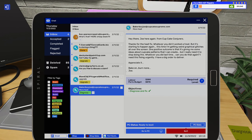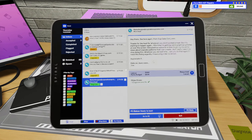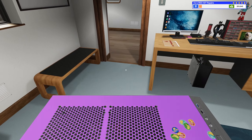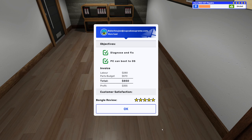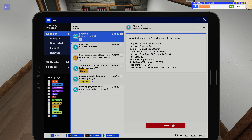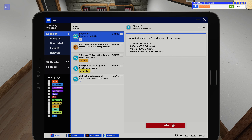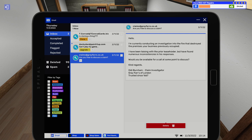Turn in the jobs — got a decent amount of experience on our road to level 10. This is a pretty long video so we may have to save level 10 for next time. Oh — and there's a story update: someone is conducting an investigation into the fire that destroyed the premises and found numerous inconsistencies with the prior leaseholder. Uncle Tim is in a little bit of trouble it looks like.